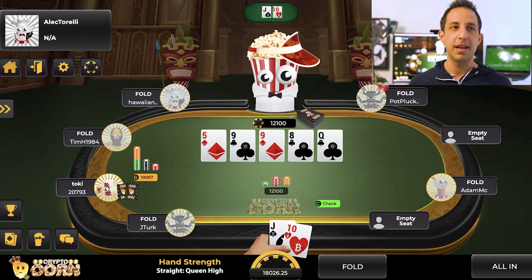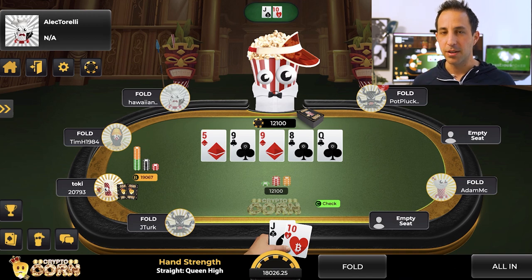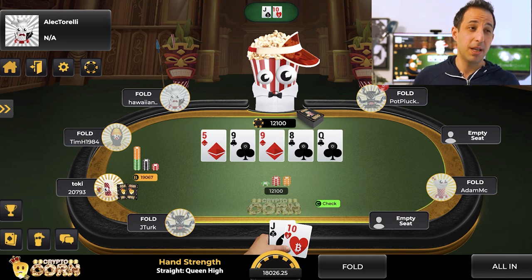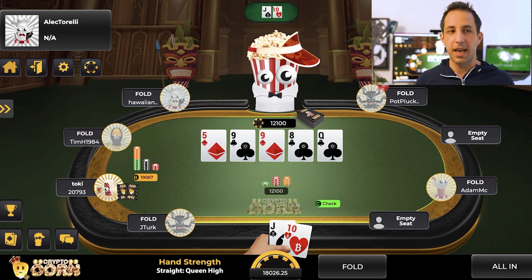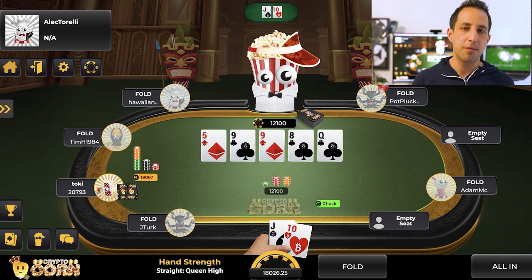He bets 1.5 times the pot and I'm thinking: what hands is he really bluffing with? Is he bluffing at all? And is he jamming with a worse hand for value? It's really hard to imagine he's going all-in with a nine for value — why would he do that? What does he hope to get called with? And it's also hard to see him bluffing here — he bet the turn and called a 5,000 check-raise, which is a big raise. What bluffs does he have? Maybe he has queen-nine, maybe he has eights full that he turned, maybe he slow-played fives full on the flop. But it's really hard for him to be bluffing, and really hard for me to imagine he's value-betting a worse hand. Is he really going to jam with six-seven that slow-played the turn, when there's a higher straight and a flush possibility on the river?